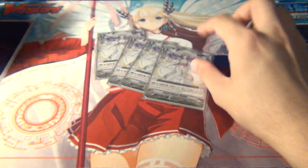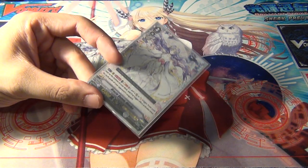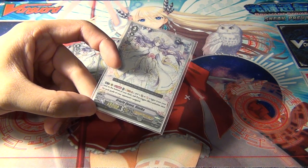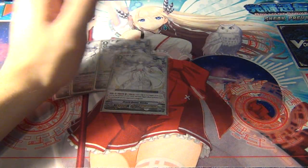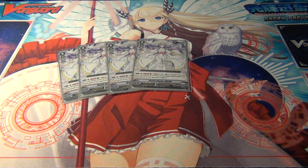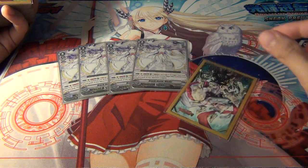We're running four Oracle Queen Himiko — she is the main vanguard you want to use. Her soulblast is 5 and puts a draw or a critical on the bottom of the deck. That trigger activates once for each grade of your opponent's vanguard. So if your opponent's vanguard is grade 3, you triple crit or triple draw. It's cool because it kind of does what Fortuna wanted to do back in the day but just couldn't really do consistently.